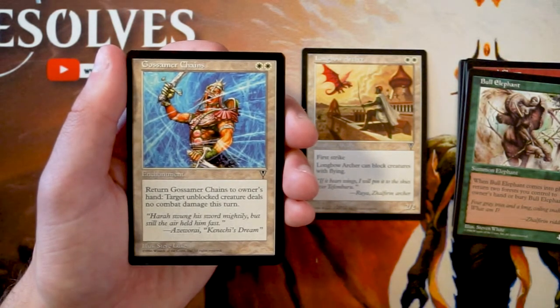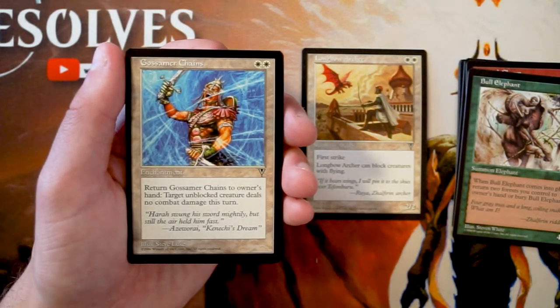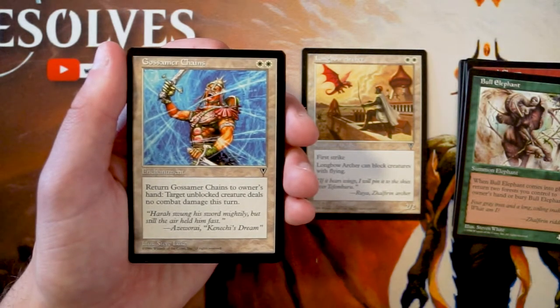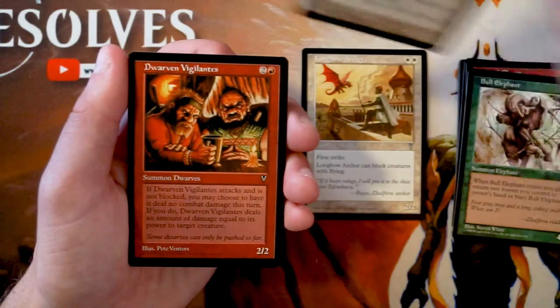Gossamer Chains is an enchantment for two white. Return it to its owner's hand — target unblocked creature deals no combat damage this turn. It's basically a Fog effect, which is fine but not great. It's just a stall position and I'd rather have hard removal, so I'm not super interested in this one.